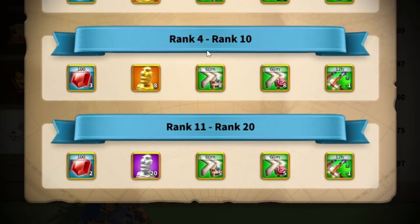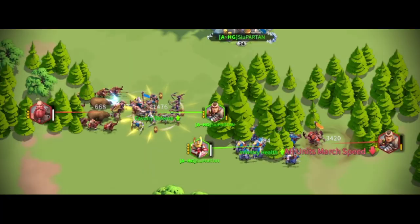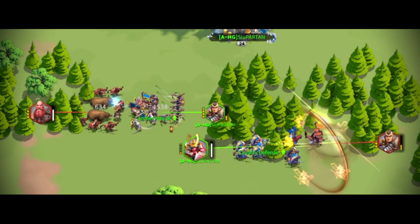8 legendary commander sculptures versus 20 epic sculptures. So I started making a list. What are those possibilities? How can we deal more damage or take less damage from Lohar to rank higher?